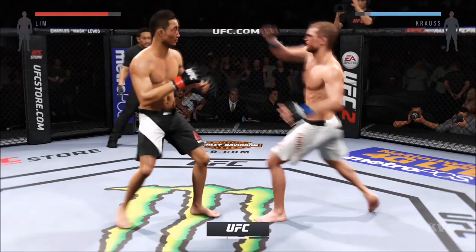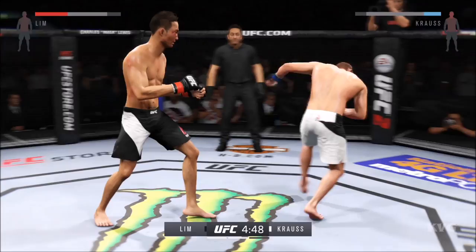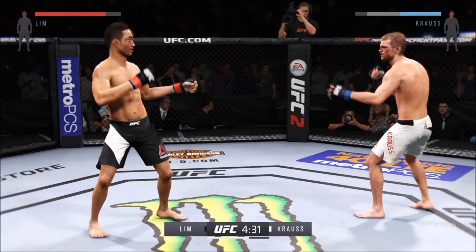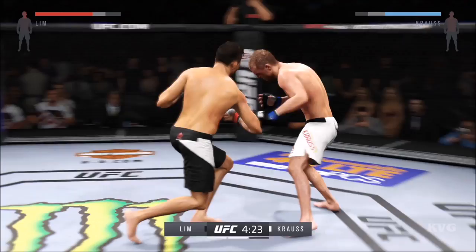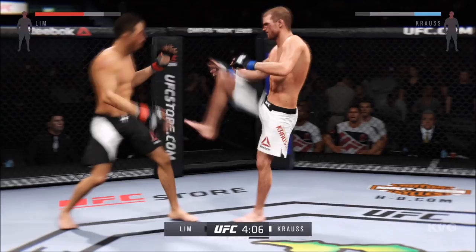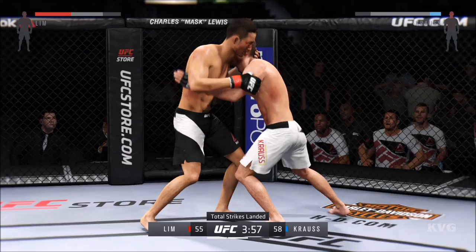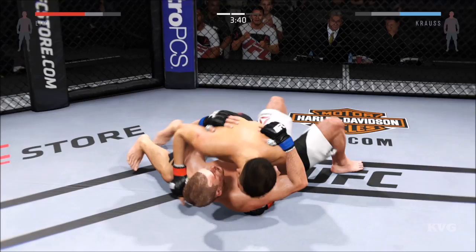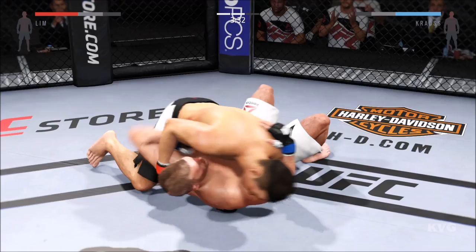Here you go, second round. He's definitely going to want to start this round off fast and try to pick up where he left off — his opponent was in big trouble at the end of that round. Lim gets nailed by that head kick. Double jab. He's really got his opponent on his toes with those feints. He's starting to land those kicks to the body, doing serious damage. That's another big head kick — his opponent needs to start blocking these. Now he's got the Muay Thai clinch and has tripped and put him on his back. Lim gets into the north-south position. Nice body shot from the bottom by Krause.